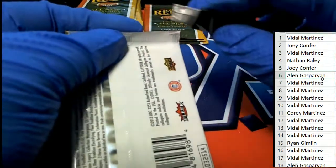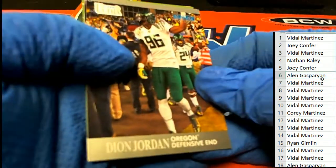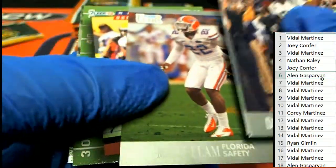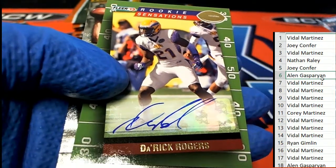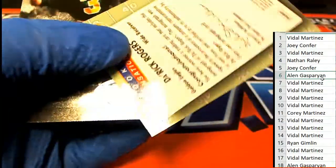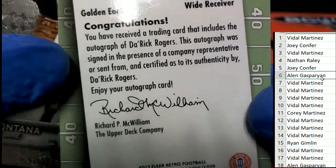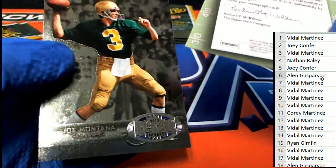Here we go, six. And a Derek Rogers autograph for Alan G — Rookie Sensations, Derek Rogers. I want to say he's a Colts guy, he had a lot of hype coming out but never really panned out. Pretty cool job by Tana.